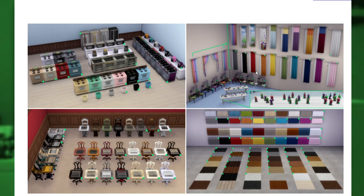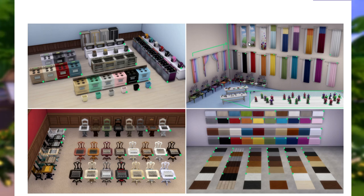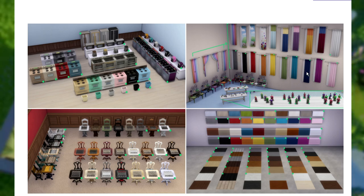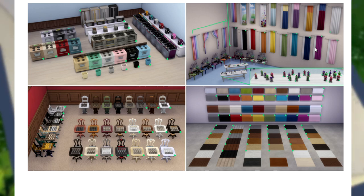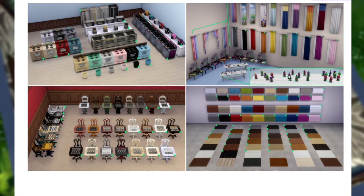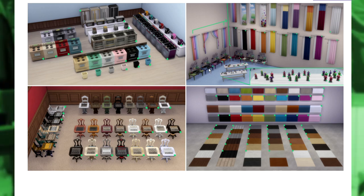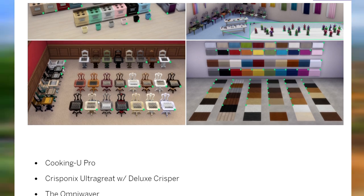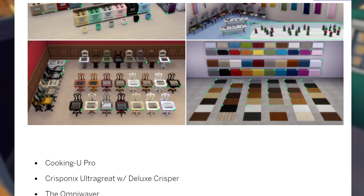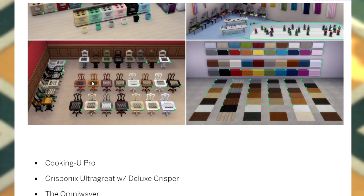There's also a refresh on the base game curtains — another asset I've always loved but felt very limited by, since a lot are patterns with maybe one solid. They've gone ahead and added in a bunch of solids, and this sheer translucent piece is really nice too. The action figures have gotten an update to their color story, the science table has also received a revision, and moving down to the chess table — oh my god, I'm so excited about this because there were like three swatches.